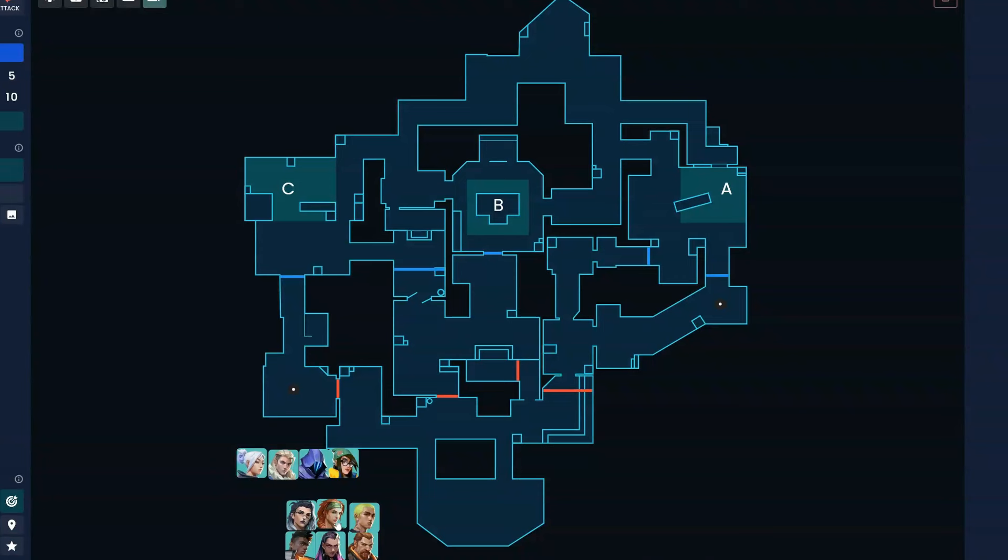Let's talk about attack. Before getting into specific executes, when should you be hitting B? Is B only a fast rush option, or is it generally more of a mid-round choice? Is it correct that we're thinking more about choosing between A and C and then mid-rounding to B? Or is B a really good choice — a mix-up or tempo change? How do you think about hitting sites on attack?